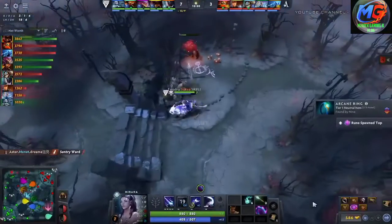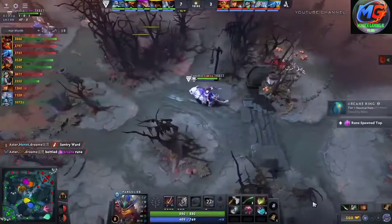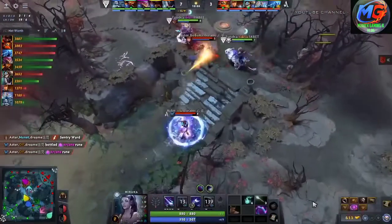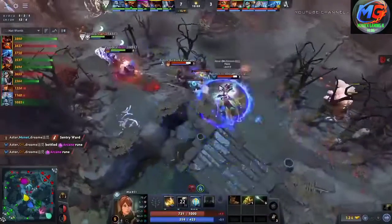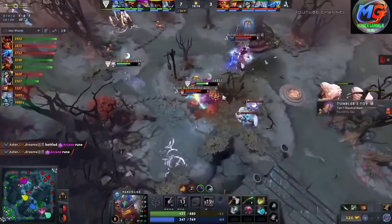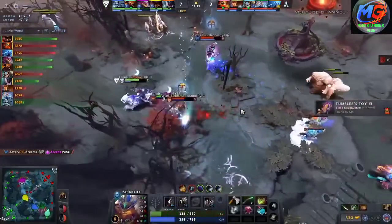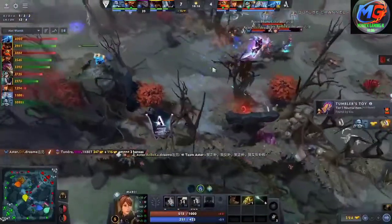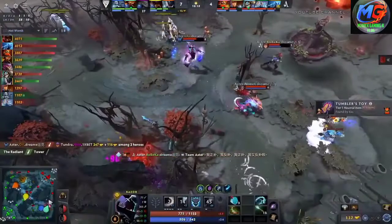He's already got this aggressive ward that he placed earlier, so he can make these rotations and look to kill most of the cores. That burst damage is nothing to laugh at. Aster try to make the aggressive move here towards Nine and Saxa with a mid Shield Crash — that's going to be enough to take him down. Nine is caught in the high ground as Aster are able to kill off the Pango.